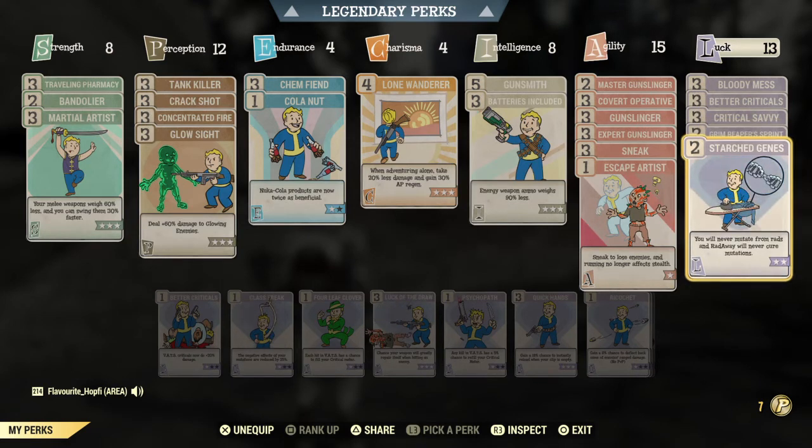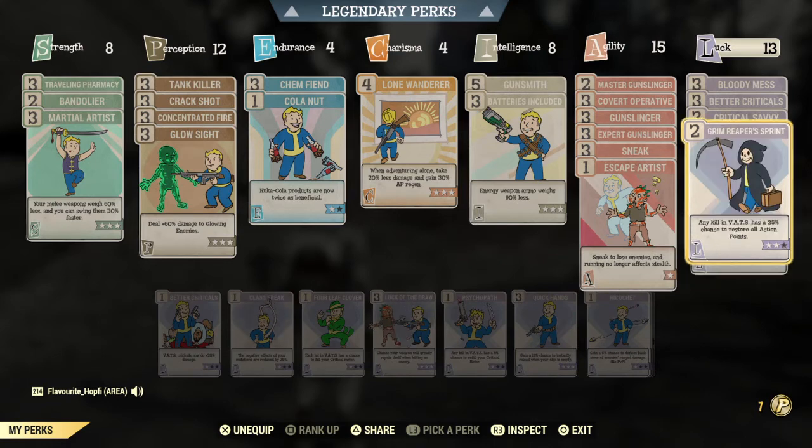Starched Genes — we want to keep our mutations and not get any unnecessary ones, so it's a must-have. Grim Reaper's Sprint at rank 2 — ideally you'd max it out to rank three if you could get Luck up to 14 or 15, especially going against hordes. It can proc very often: when you kill an enemy you have a chance to instantly refill all your AP, meaning you can instantly move on with fighting. The more often that happens the better.